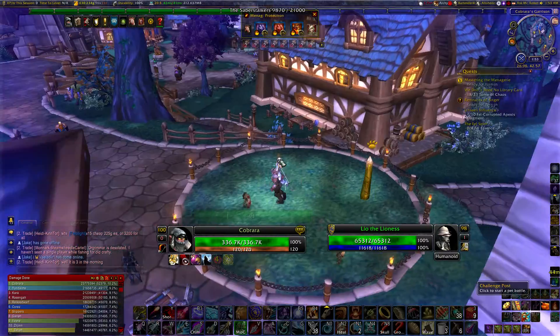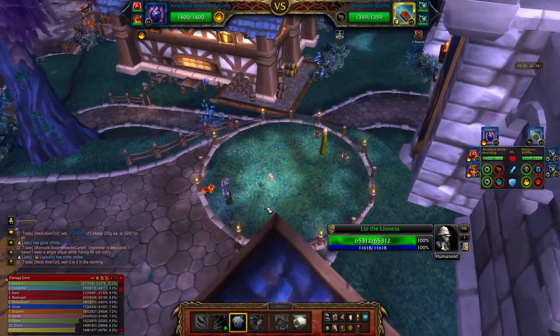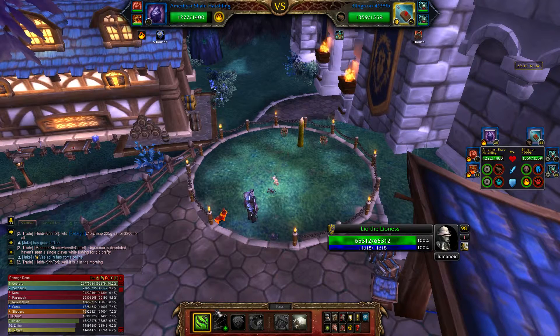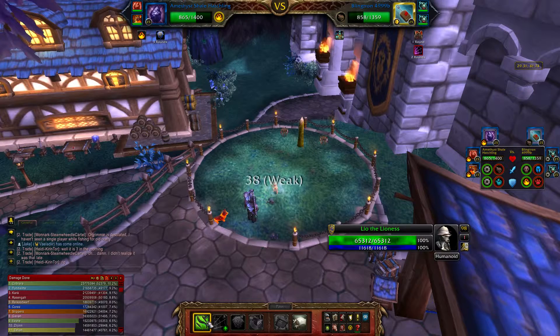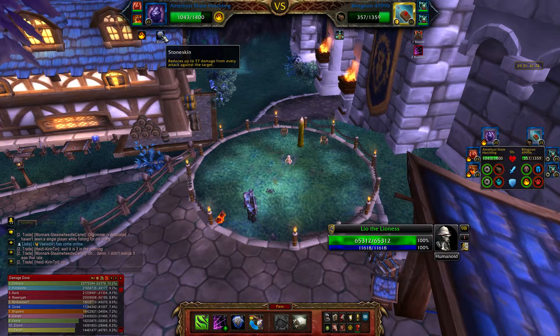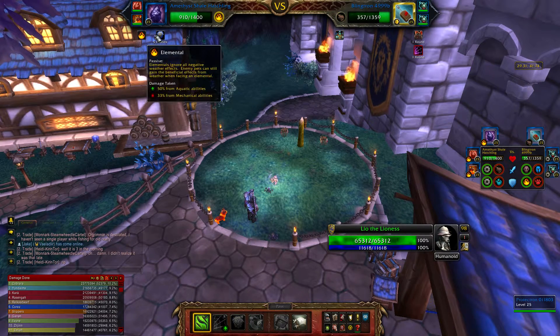We'll get right into it. The strategy is extremely easy. First turn: Stoneskin. You'll keep Stoneskin up the whole time, then Leech Life and Sticky Web, and Leech Life and Sticky Web. You're just going to use those two one after the other. Then after two sets of them, when Stoneskin is going to wear off, you just refresh it. That's the entire fight — just doing that back and forth.